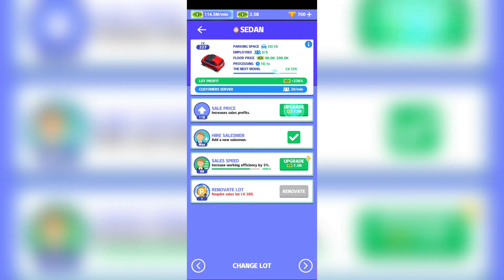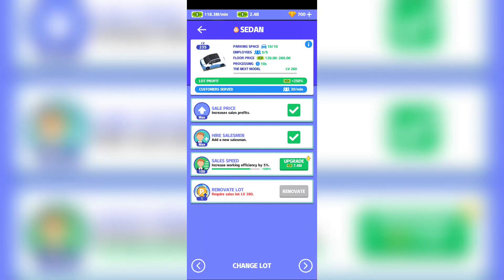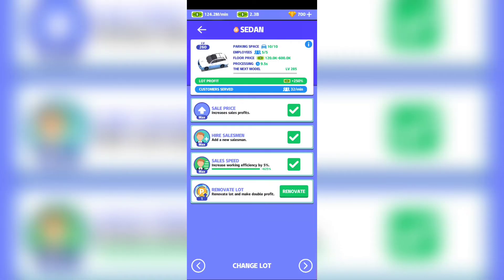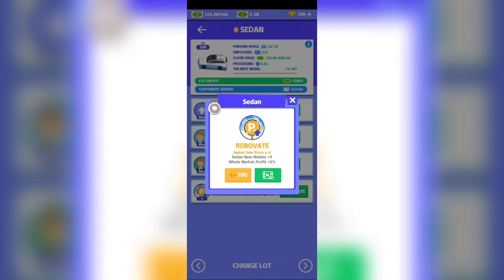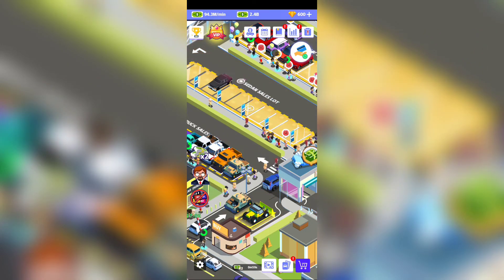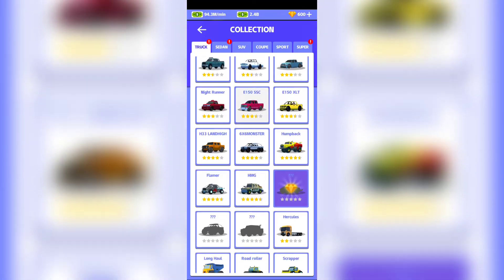On every slot you have sale price, salesman, sales speed, and renovation. I'm going to try renovating now — going from 260. Here it is: you can watch an ad to renovate, or consume gemstones. I used gemstones, but normally don't do that unless you have to.